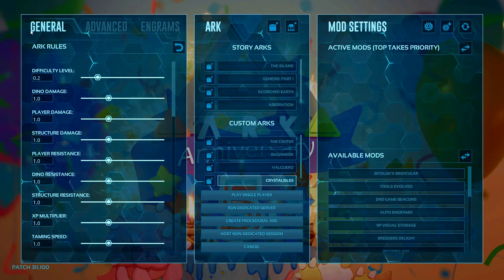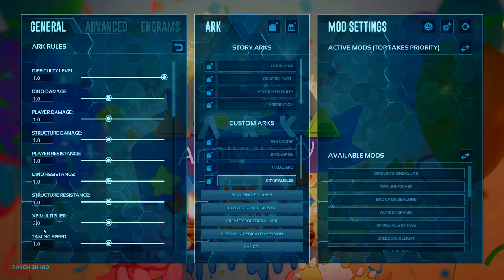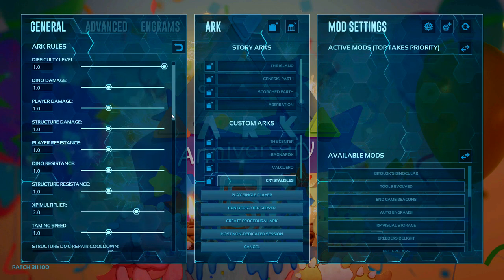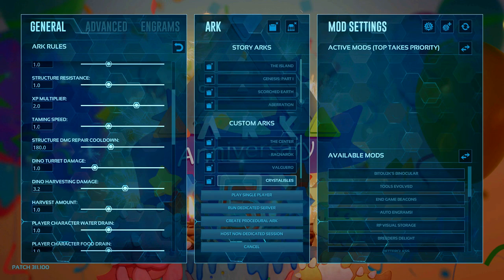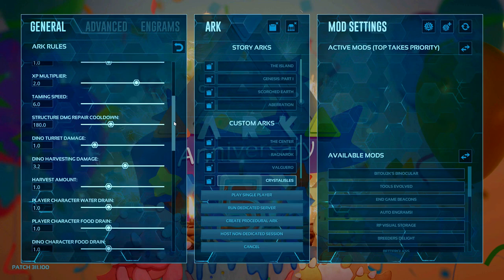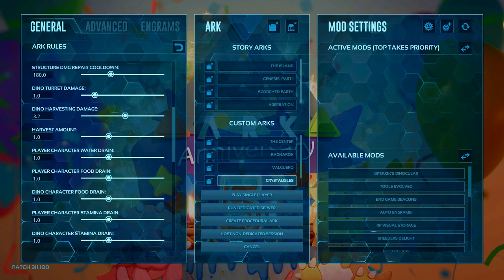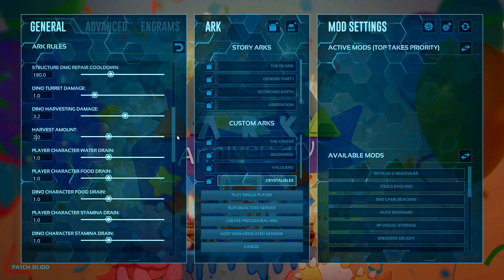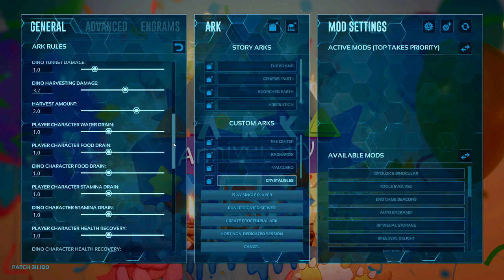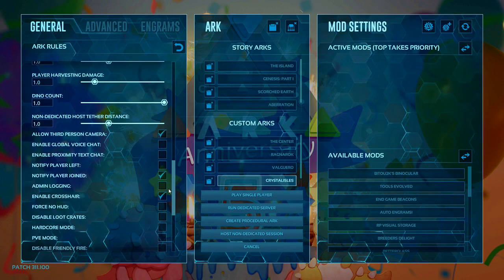Starting with difficulty level at the top, we want to take that all the way up to one. The reason we're doing this is because we want 150 level dinos spawning in our map, and that combined with another setting will do that. XP we're changing to 2.0. Taming speed we're going to put on times six — anything much higher than that and your dinos tame a little bit too quick. Harvest amount we're going to change to 2.0, doubling the amount you can gather.